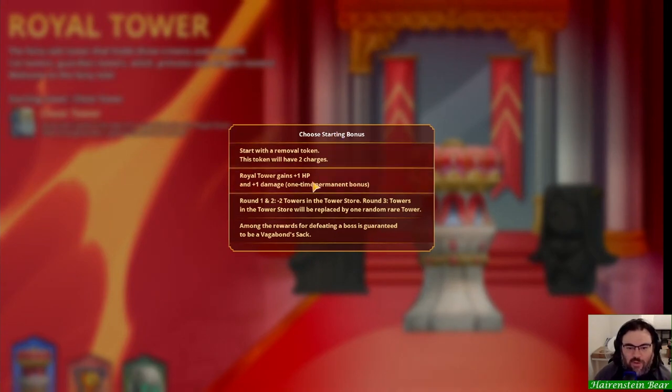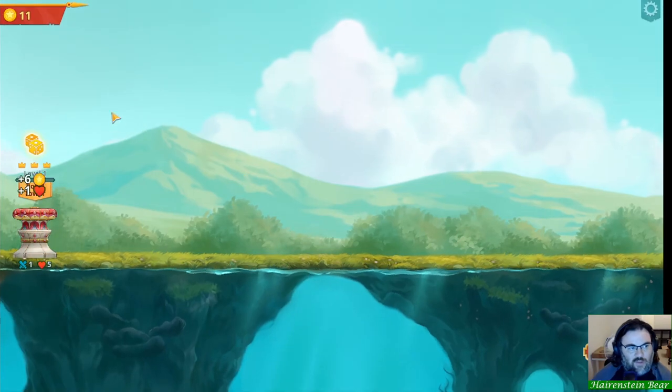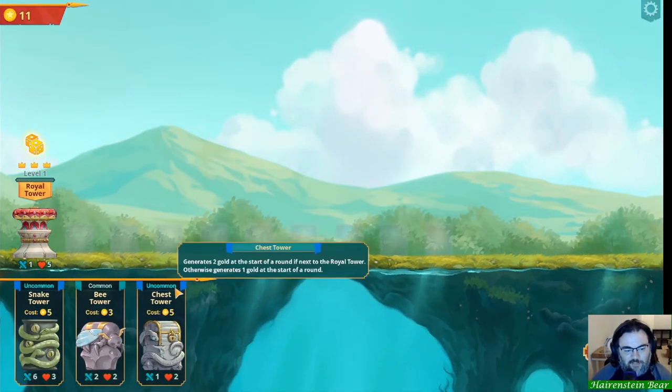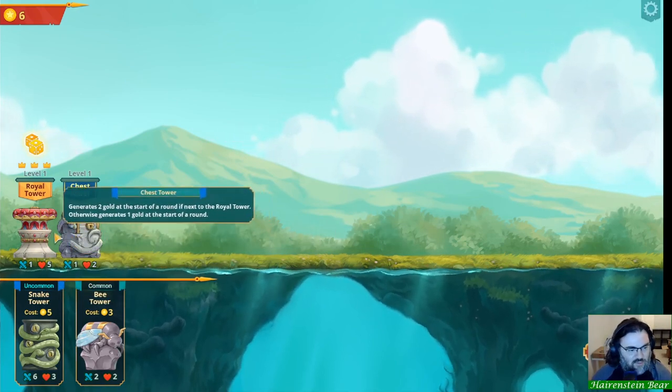Let's jump into a run with the Royal Tower. Our starting bonus options include Vagabond's Sack — round one and two minus two towers in the tower store, round three towers replaced by one random rare tower. I'll go with the round one and two option, because at the beginning we don't have much gold anyway. We'll go ahead and do the chest tower, which generates two gold at the start of a round if it's next to the Royal Tower, otherwise only one gold.